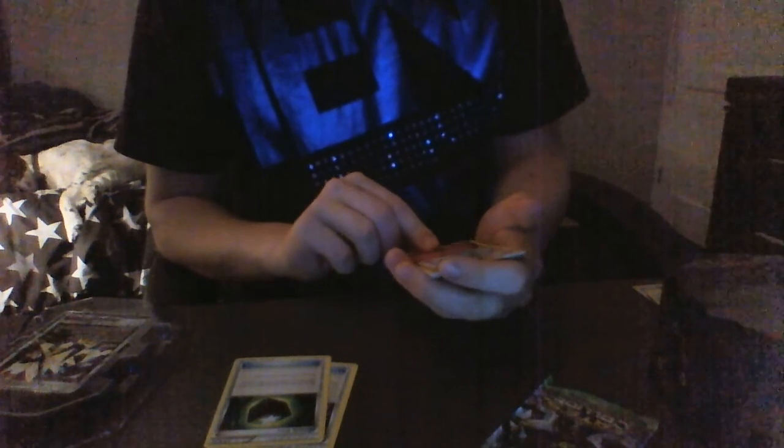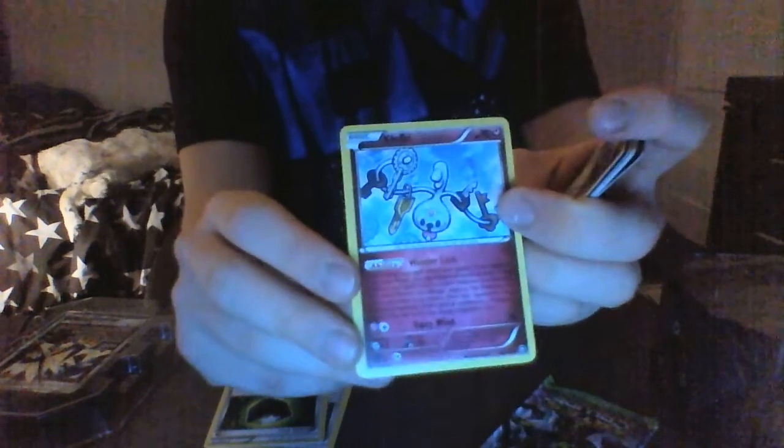Then Clefairy with 70 HP. It's got an ability called Wondrous Labyrinth - once during your turn before your attack, if this Pokemon is on your bench, you may discard all cards attached to it and attach it to one of your Pokemon as a Pokemon Tool card. When any damage done to the Pokemon this card is attached to is by attack from your opponent's Mega Evolution Pokemon, discard this card at end of your opponent's turn. It does Fairy Wind for 30 damage. Next is Mankey - Focus Energy has base damage 50 next turn, then Flop does damage.